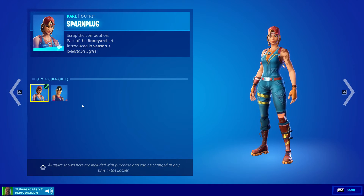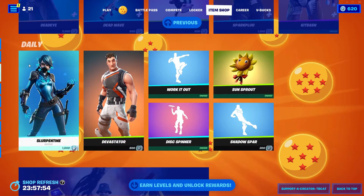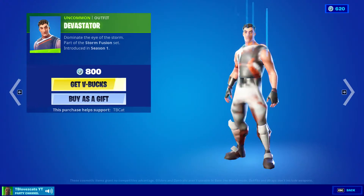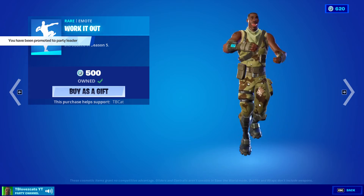I definitely need to get the Spark Plug skin. Get Bash, Serpentine is back — I really need to get this one. Devastator — was Devastator rare? I do not know. Work It Out is also in the shop.